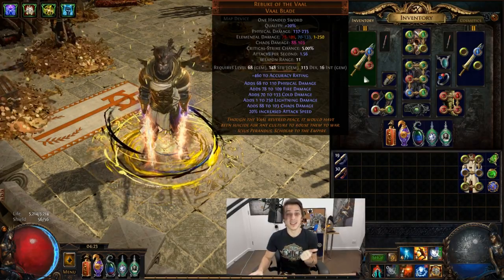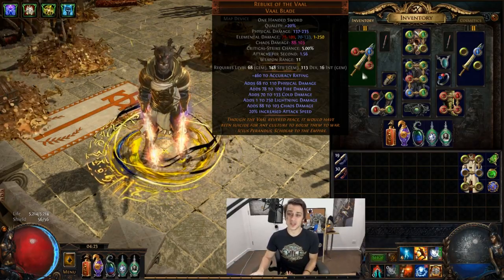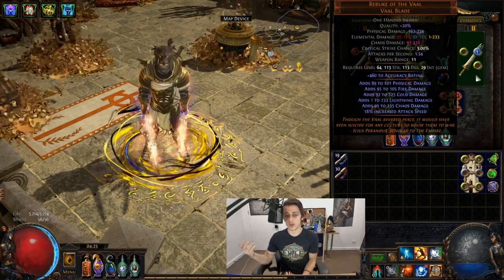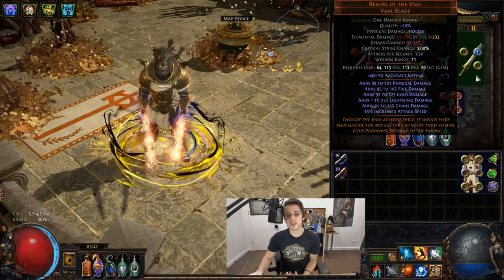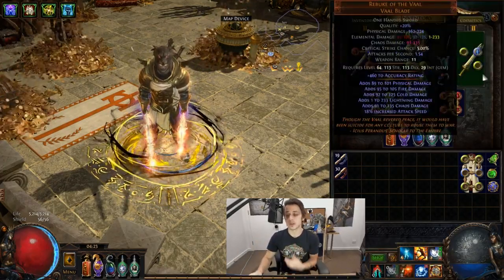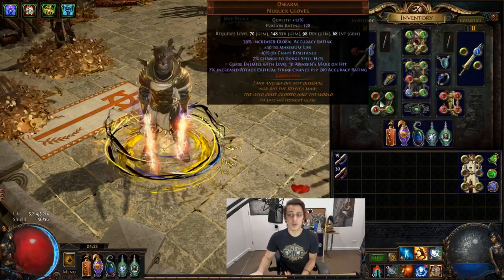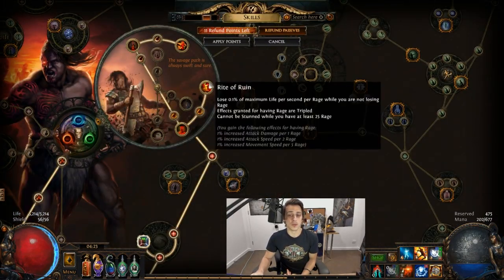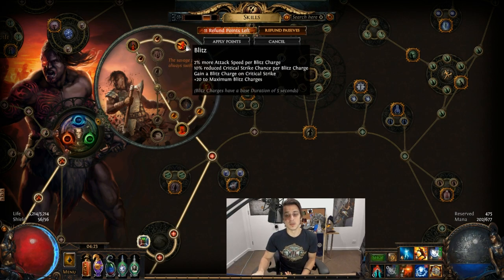I have Rebuke of the Vile dual wielding. As I mentioned, there's some physical, all the elementals, and Chaos. If you try and scale all of them at once, you pretty much have to end up doing something similar to me: stacking accuracy, getting projectile attack damage, a bunch of crit, a bunch of crit multi, and probably a Berserker that focuses on Rage, because it gives you a lot of generic attack damage as well as attack speed. Then you go into crit, crit multi, and some more attack speed.